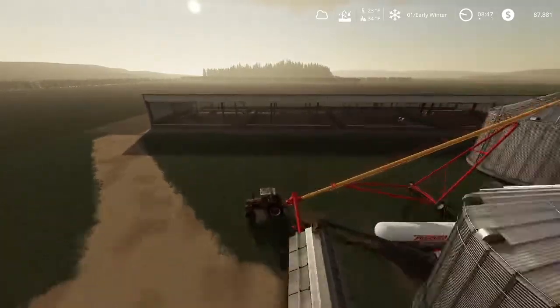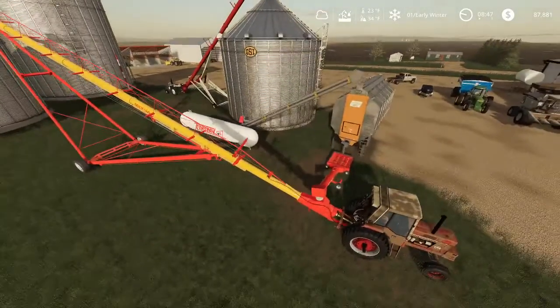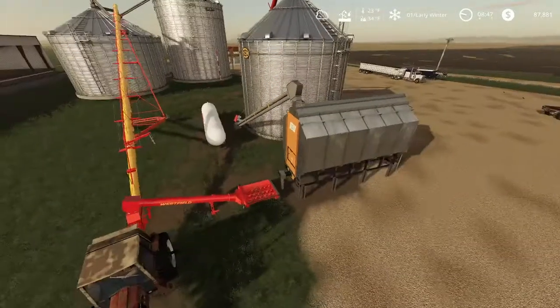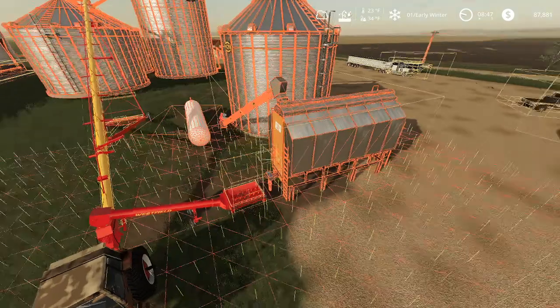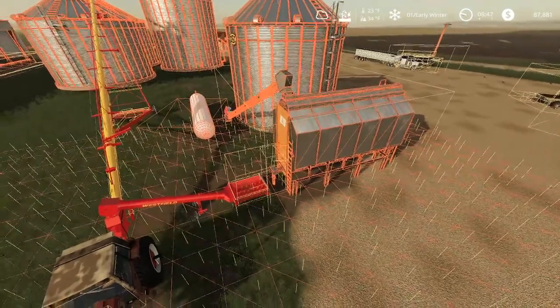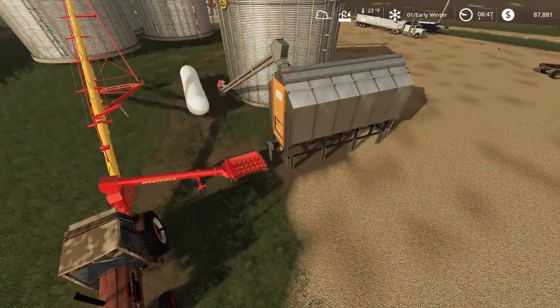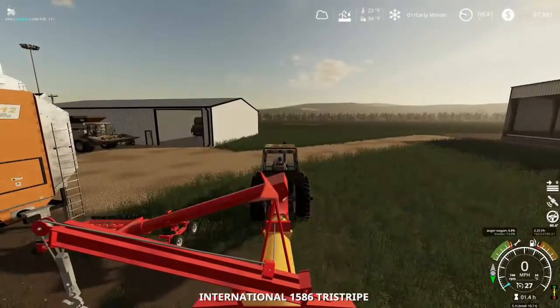Where the output of corn is, is actually right here at the end of the dryer. The trigger is going to be this little yellow square here. The best thing I did was I extended it out.